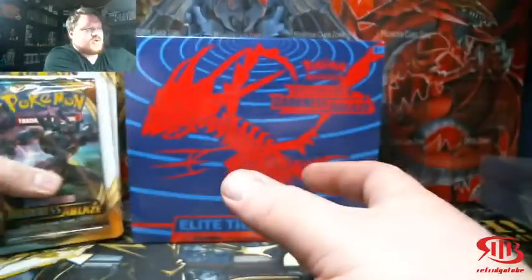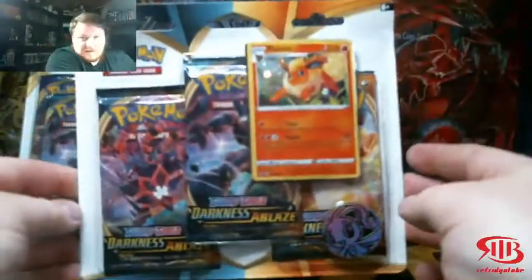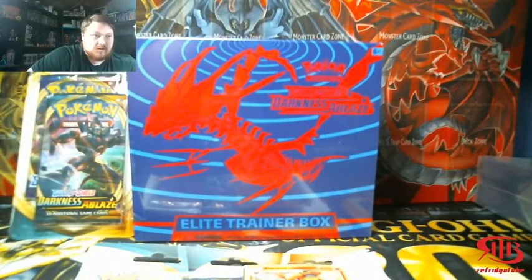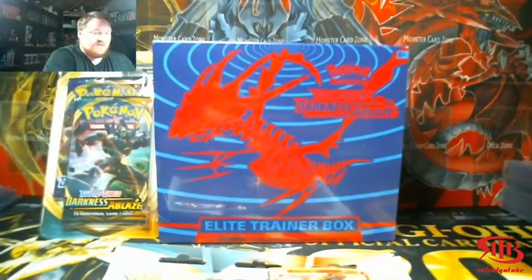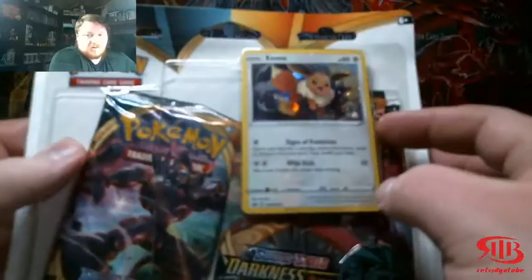So we're going to get some extra Sword and Shield in there, so maybe we'll get the Zacian and Zamazenta. Then, if you guys didn't know, you have this three pack blister pack which has a Flareon promo card — very nice. Unfortunately, I had to go to seven different stores: three Targets and four different Walmarts. On the fourth Walmart I found it, and they only had two of them, which is crazy.